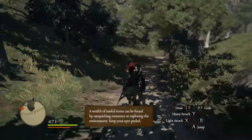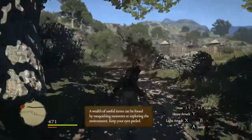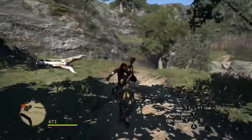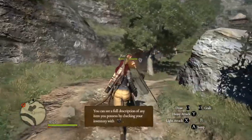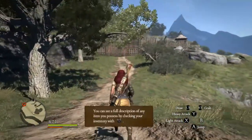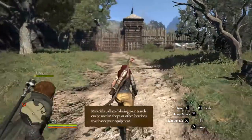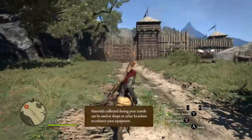Now, bottom left, that orange bar — that's your stamina. You need to watch out for that. If that drops too low, you will not be able to move and fight. Get caught off guard with that in a battle, you're going to get messed up.